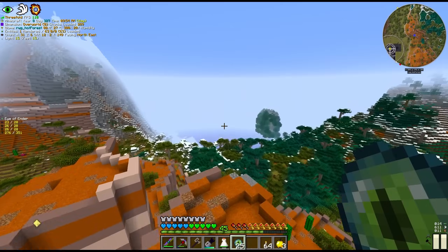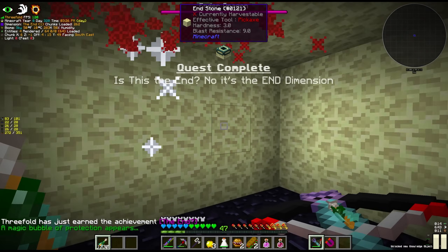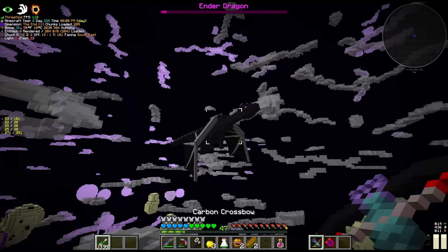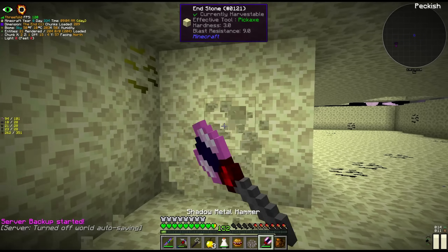In the last episode of New Horizons, we successfully located the stronghold, opened the portal to the end dimension, and we met with the ender dragon. Wasn't much of a fight honestly — it was a pretty decisive victory. We secured the end, defeated the dragon, and collected an abundance of endstone.